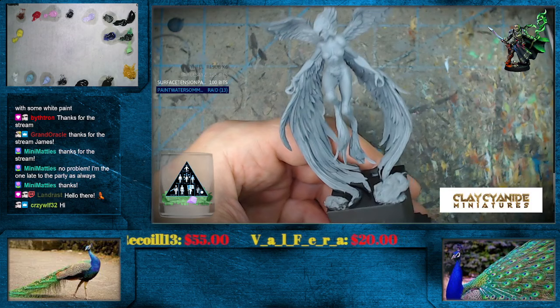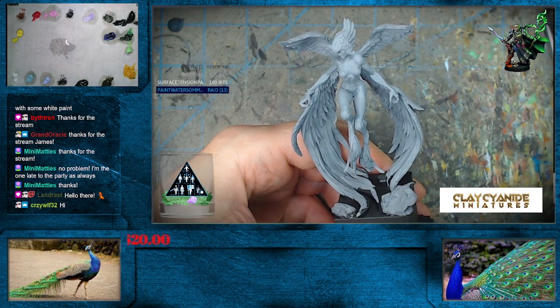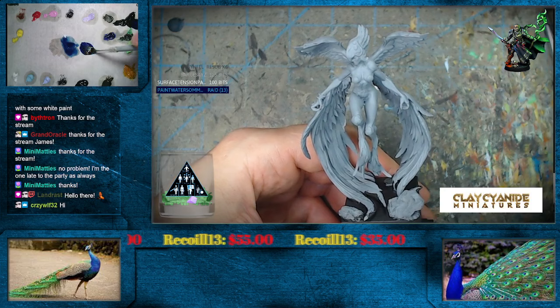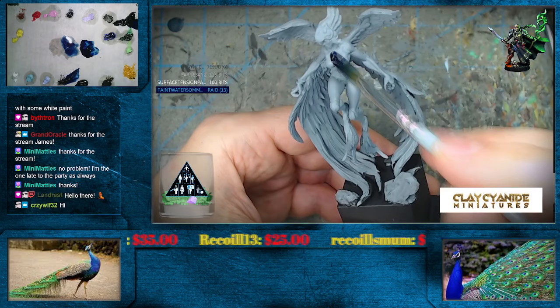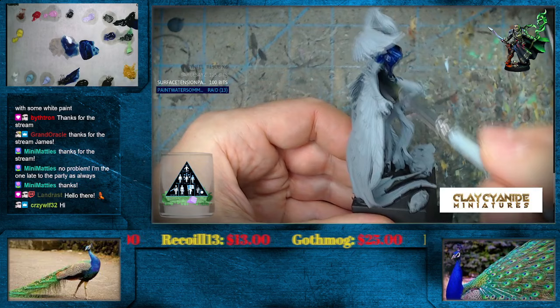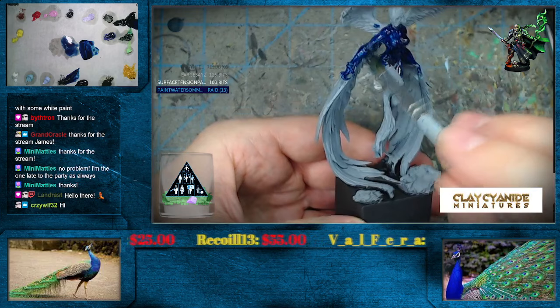Hey there, Landrast. Hopefully the RPG stuff goes well. I'm sure everybody is probably still intact. Hopefully everybody's having a blast - say hi to everybody for me. How about a little bit of Prussian blue to get things underway here. Now this is the Alkyd stuff, so not the Fast Map, but it is from Windsor Newton.